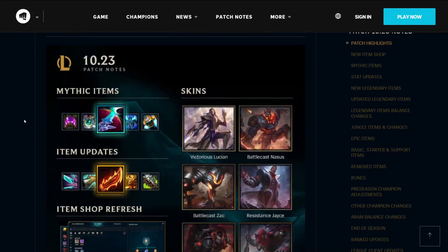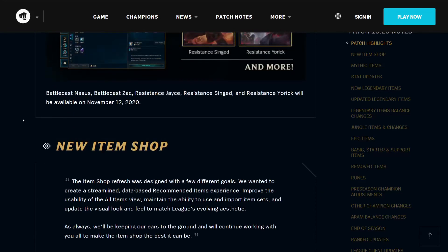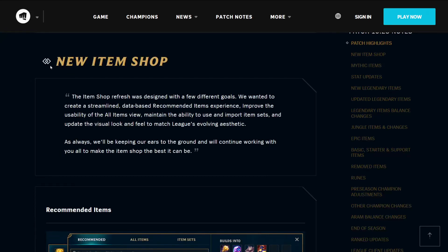We'll skip the patch highlights because there's not much to read on those, and start with the new item shop. The item shop refresh was designed with a few different goals. We wanted to create a streamlined, database-recommended items experience, improve the usability of the all-items view, maintain the ability to use and import item sets, and update the visual look and feel to match League's evolving aesthetic.